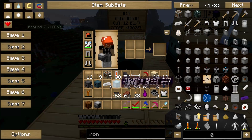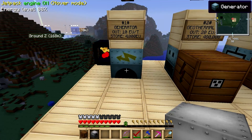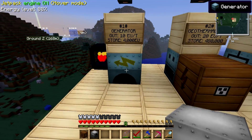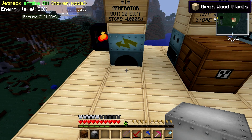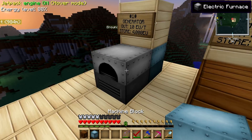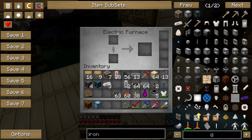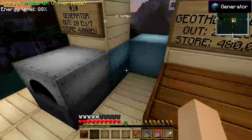What I'm going to do is take an electric furnace and power it the easiest way possible, which is this. Get ready guys, it's going to be awesome. Bam! Check this out — this generator is now powering this electric furnace. Obviously, I don't have any energy stored yet.